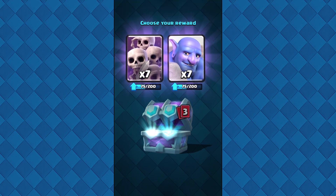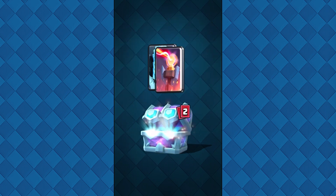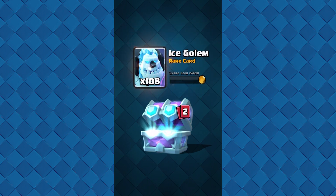Next card is Skeleton Army or the Bowler. I guess that's going to be the Bowler — I love the Bowler, it's really really cool. Next card: Inferno Tower or Ice Golem. Both of those cards are maxed out, so I'm choosing the Ice Golem here and getting that converted to 5,400 gold.